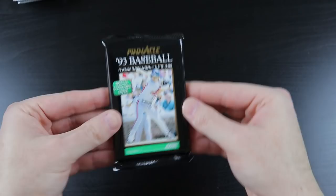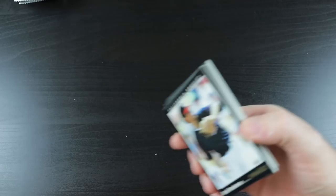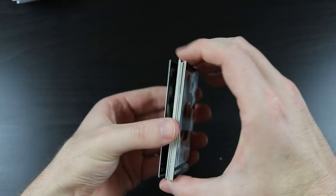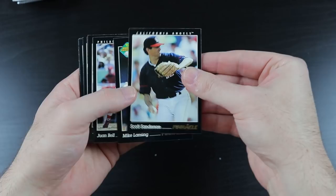We have 93 Pinnacle. Looking for that Jeter. We have some card stickage — it's a pack from the 90s, of course you're going to get card stickage.